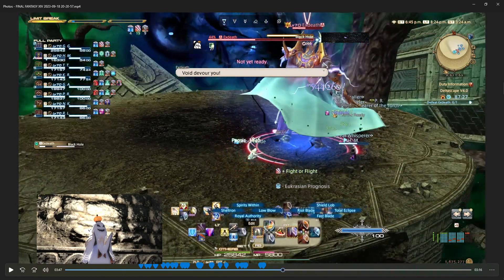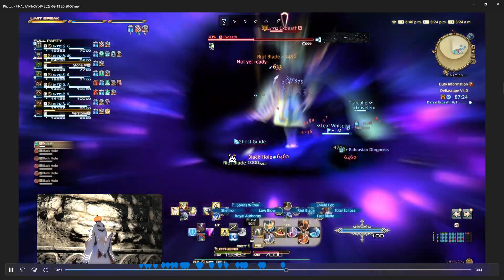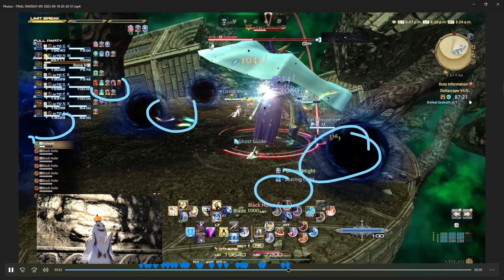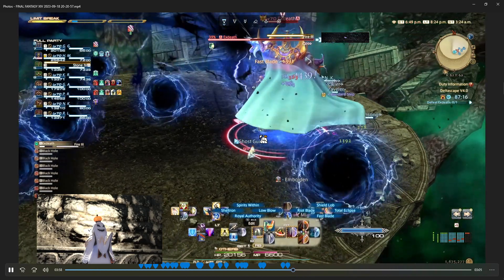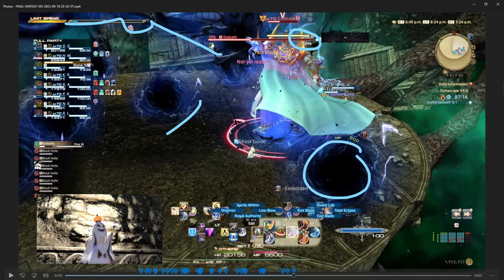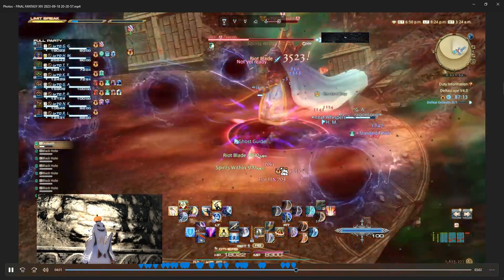Black Hole — we've got some void situations happening. The boss does a raid-wide and then we have these black hole orbs all over the stage. You want to dodge these because they end up doing a lot of damage.